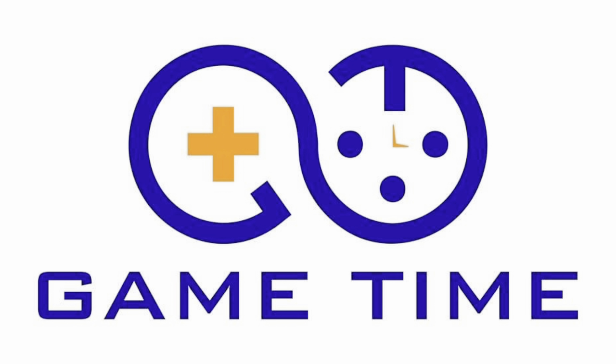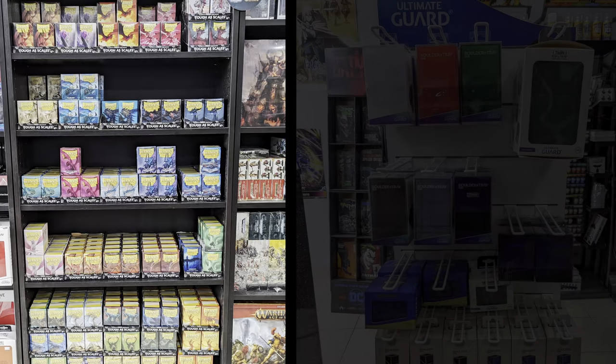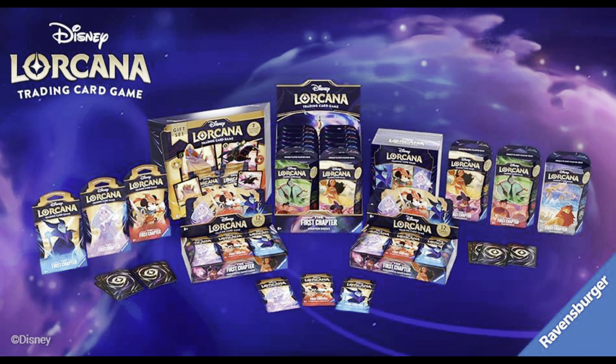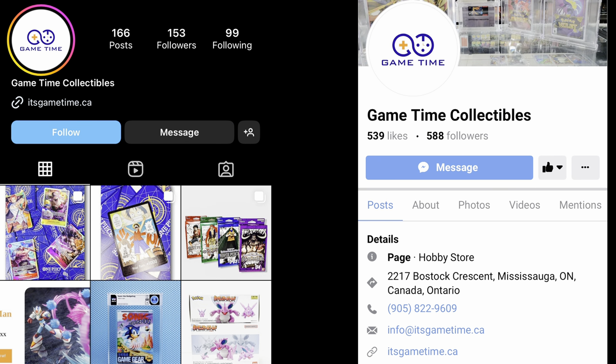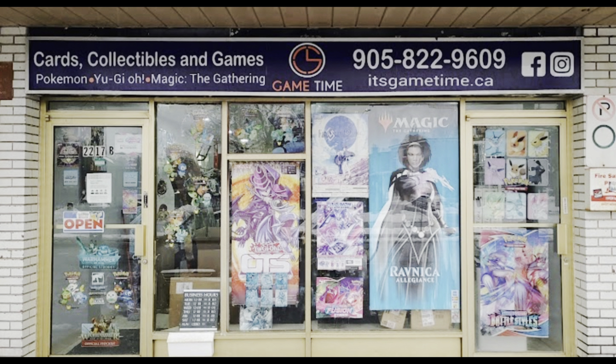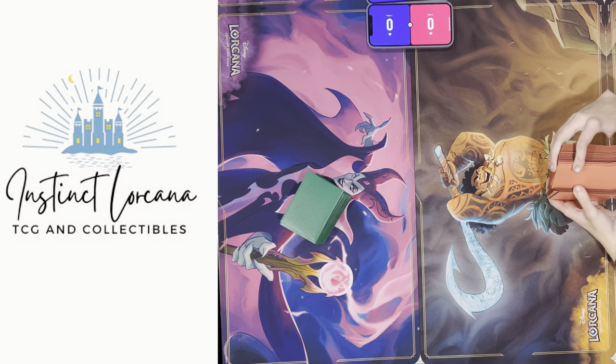Hey everyone, before getting into the video we wanted to give a quick shout out to Game Time Collectibles here in Mississauga, Ontario, Canada. They're your one-stop shop for any TCG need, whether it's booster packs, booster boxes, or any TCG supplies like sleeves or deck boxes. They're going to be carrying tons of Lorcana and having lots of tournaments. Use the code Instinct TCG at checkout to save five percent. They'll be hosting lots of Disney Lorcana events.